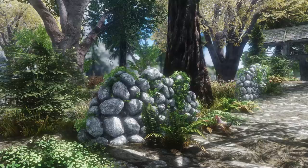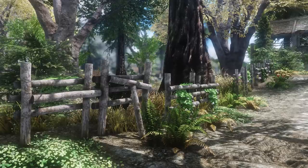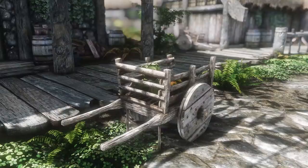So I went and downloaded the most popular farmhouse retexture — Ours Farmhouse and Hand Carts — which made everything darker, much better for a dark fantasy playthrough, with better vines. On top of that it changed the stones lining Riverwood to log fences, which seems really cool. But honestly there was something about those giant round rocks that really did it for me, and I honestly don't know if I can handle losing those rocks.